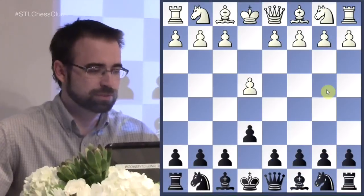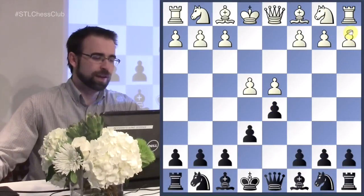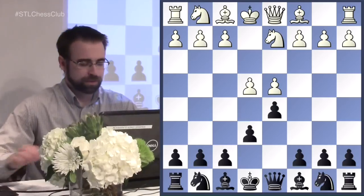Tonight we're going over a slightly unusual opening. It's been months since I've posted anything, we're so backlogged. I want to show a little secret weapon I like to use against the French Defense. After the moves e4 e6 d4 d5, everything is normal so far. We'll be looking at the Tarrasch variation with knight to d2.